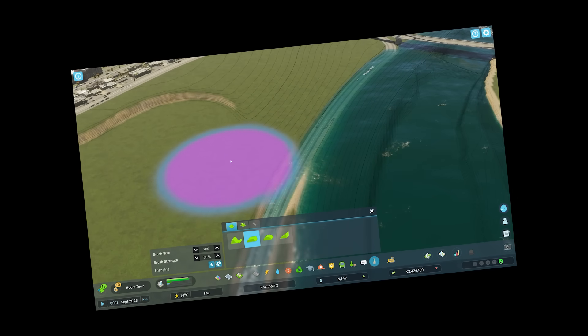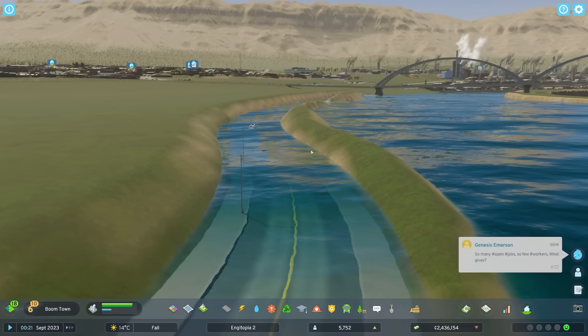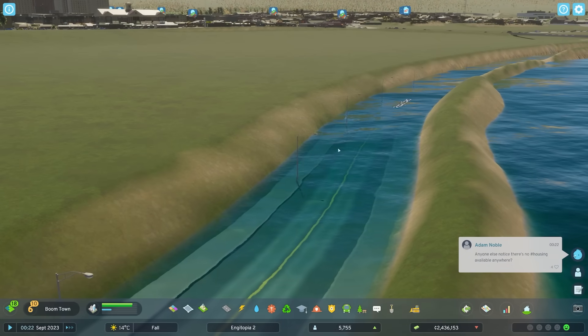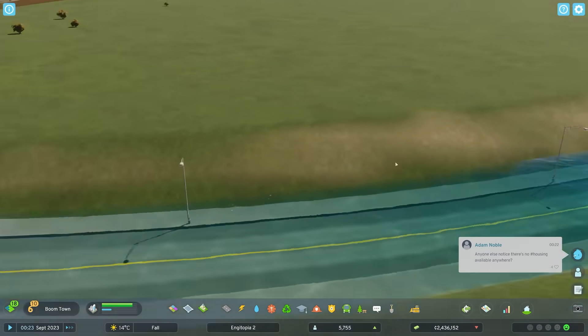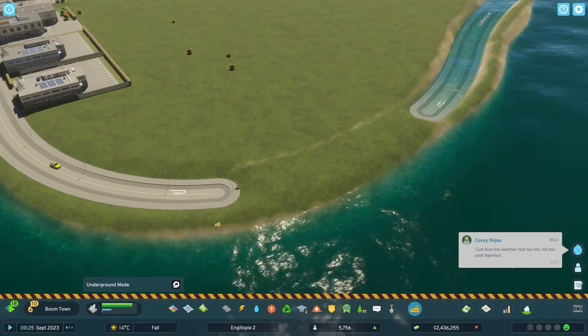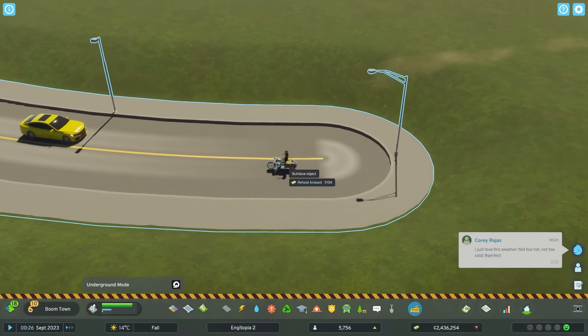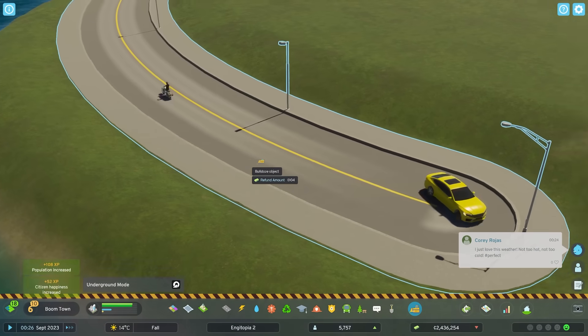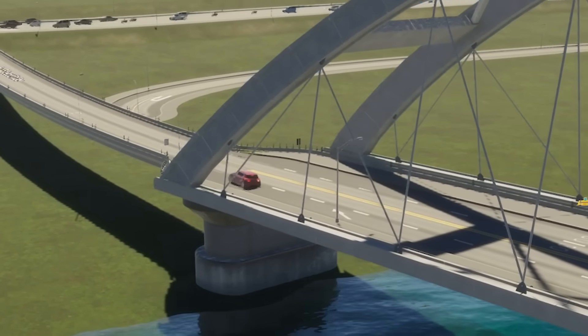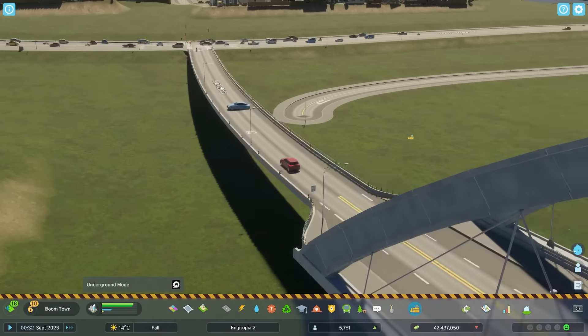I assume there's evaporation, otherwise this water might not go. Let's just delete this flooded road - sorry person who was just driving, they drove into the abyss. A car ended up on the bridge - fair enough. We can take this road around the outside instead.